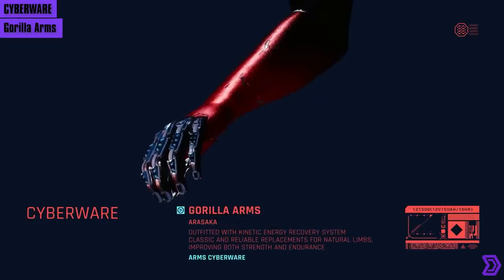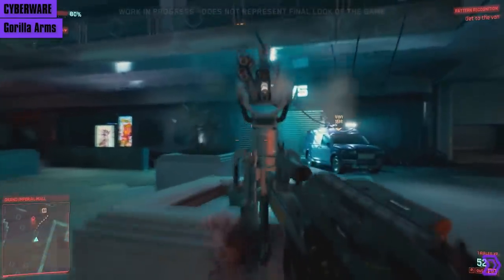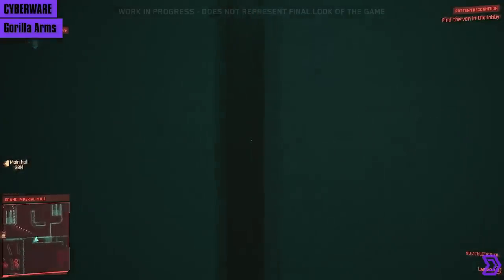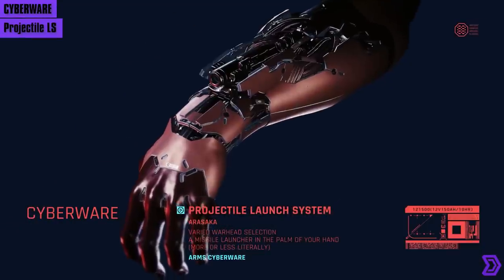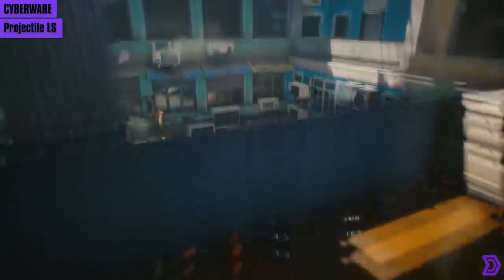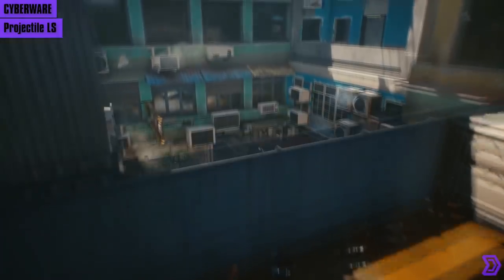Then we have the Gorilla Arms modification, which improves both strength and endurance. It lets you hit harder in melee, but it also lets you pry open doors, rip turrets out of their sockets, and take people as human shields. Finally, for the arm mods, we have the Projectile Launch System, which lets you outfit yourself with various projectiles fired from your arms — it's a missile launcher in the palm of your hands, more or less literally. In this case we see it using an RPG. I foresee this being a cooldown-based ability.